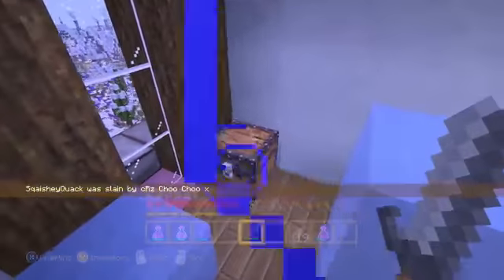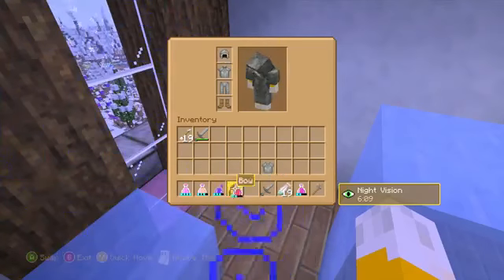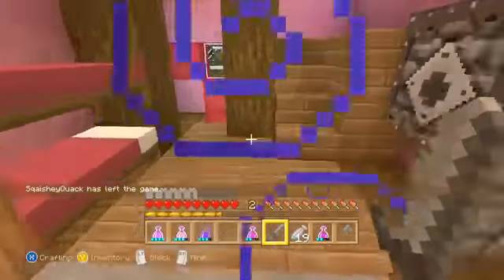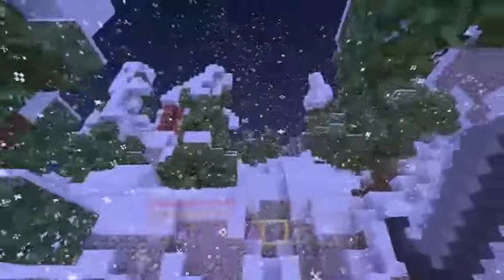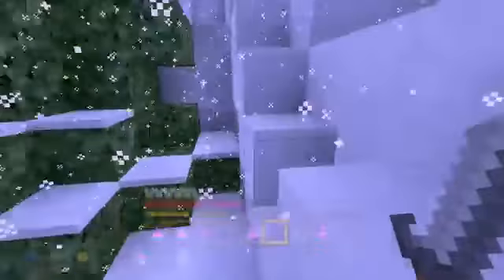I could try to find an enchantment table and enchant my bow. Squashy Quack was slain by Choo Choo — that was very fast, he's playing to win. I got another stone sword and a potion of healing. I also have a potion of strength, so as soon as I see someone I'll gulp it down and charge. I'm glad I came into this house — things still in the chest means people haven't been in this direction. I think I'm reaching the boundary of the map; there's not much else up here.